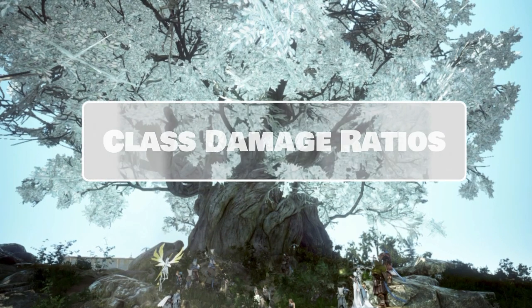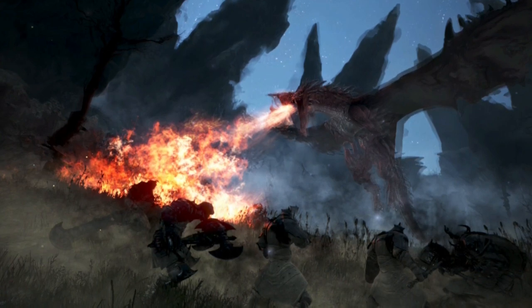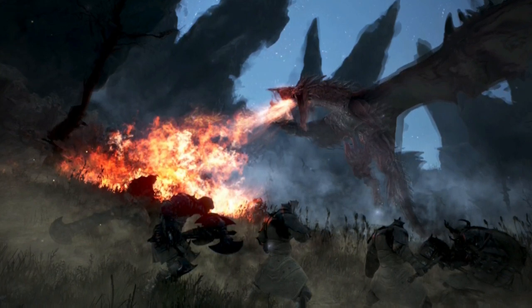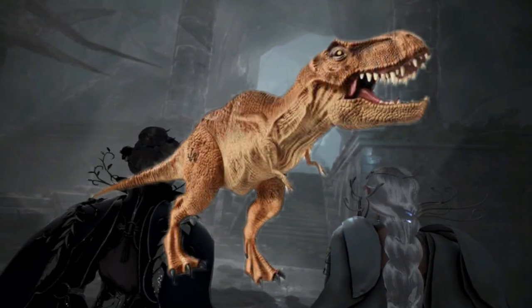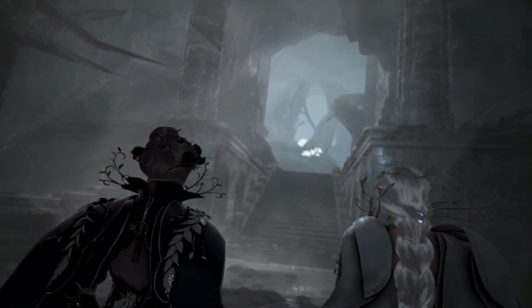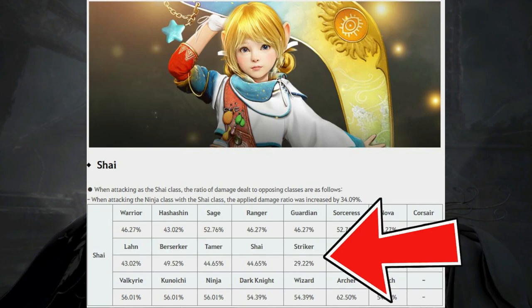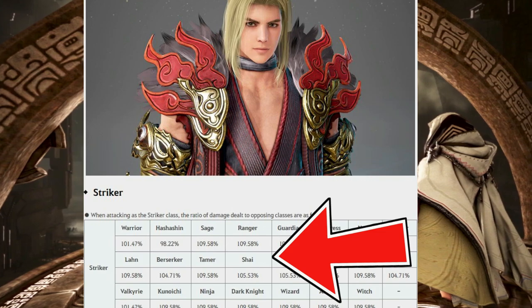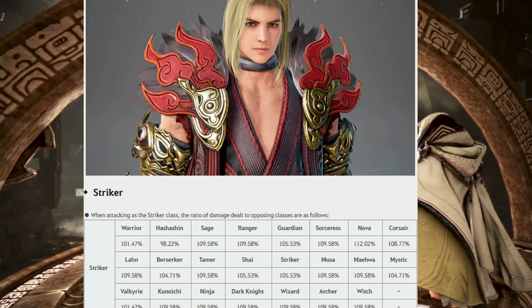The next thing is that classes have damage ratios. If you've geared up your Shy and decided to go to PvP in Arsha, you might notice you're not dealing as much damage as expected compared to PvE. Classes have damage ratios that affect their damage against opposing classes. For a Shy, they only deal 29.22% damage to Strikers, while a Striker can do 105.53% damage to a Shy. That includes modifiers for skills, crits, and all.